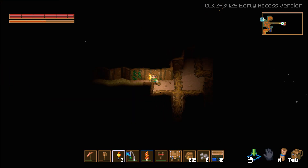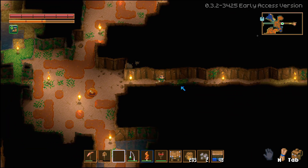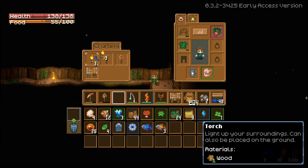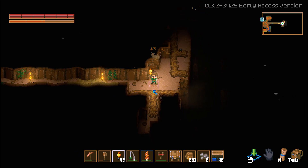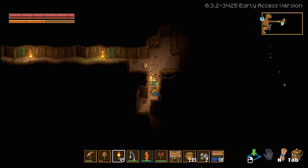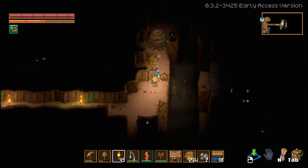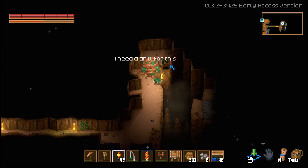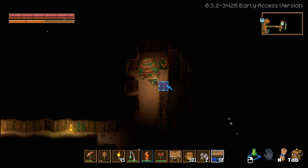That was pretty soon — I didn't really go that far. I'm out of torches again. I'll have to get more wood since I'm making so many torches. Oh hey, it's one of those things — I heard what we need for this is a drill. Oh no, how will I ever get that bomb pepper?